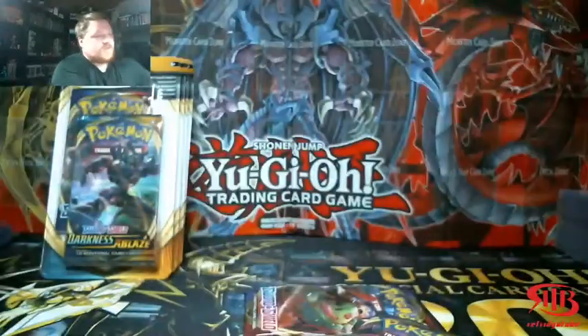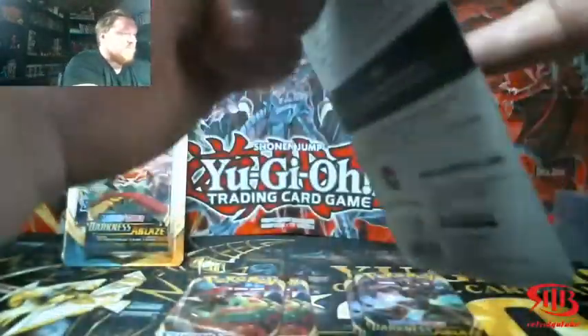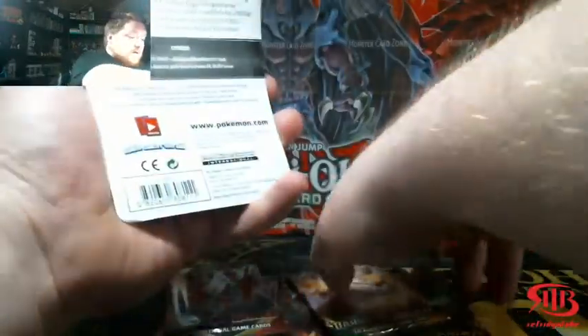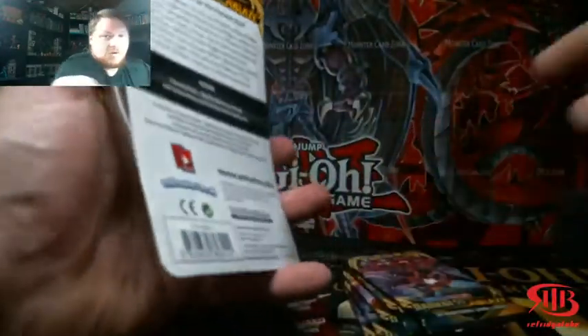It is base set Sword and Shield. It was very interesting — I don't think I've ever seen them do this before, where they had the base set of the set with the most current set. But I guess it could be because instead of doing a lot of the older stuff with certain boxes, like the true steel boxes. If you guys haven't seen that, you might want to go check yesterday's video, because we pulled something insane from those boxes, and it was from Darkness Ablaze. If you guys haven't seen that, go check that out ASAP.